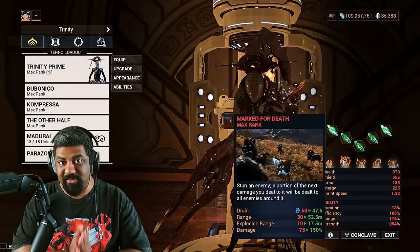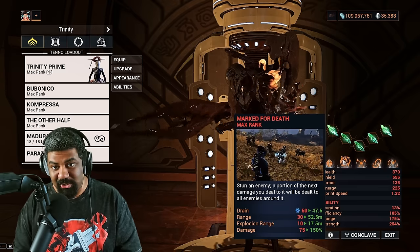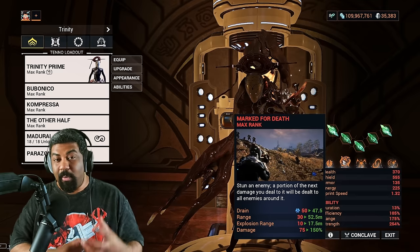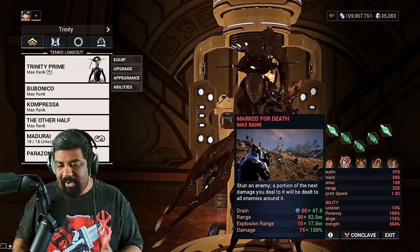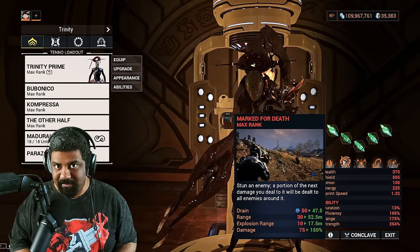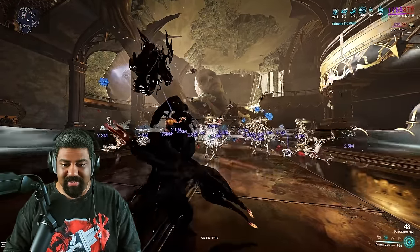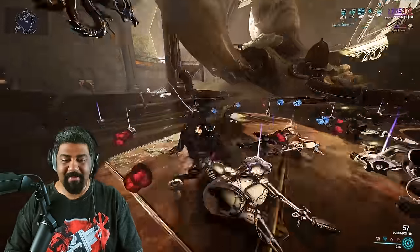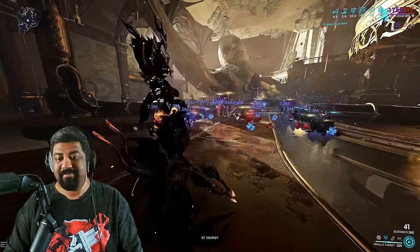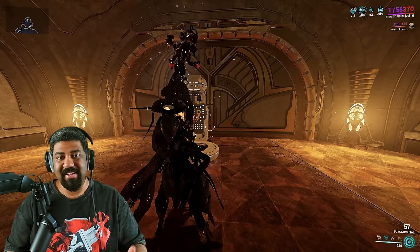My Helminth ability is Mark for Death. This doesn't allow you to spread Giga Red Crits anymore; however, it's still a very good Helminth. You mark a single target, and whatever damage you deal to that one target will spread a portion of that damage to nearby enemies. This multiplier caps out at 150%. But what if that target is debuffed with Viral and you deal true damage to that target? Amplified damage. So priming them with Corrosive and Viral, mark that guy, kill that guy — boom, 2.8 million damage throughout. Pretty potent. Even with Eximus units, those are Eximus units and that was one cast. So let's go into Steel Path just to show you how this feels like in action.